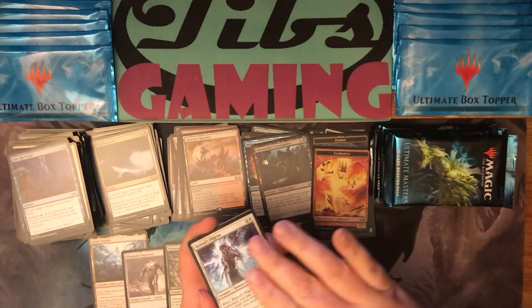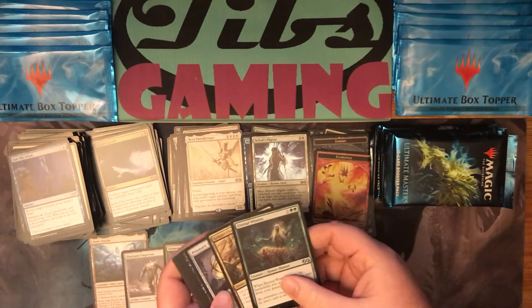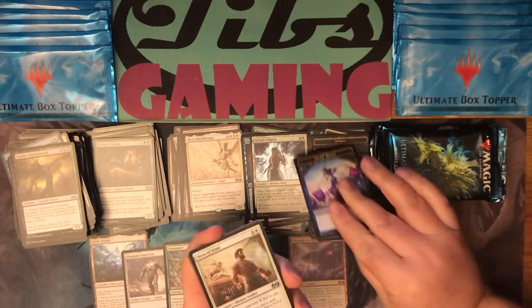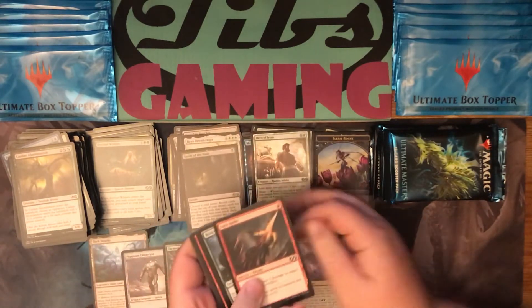Foil Heliod's Pilgrim and Rhea Dawnbringer. Eternal Witness. Foil Hero of Eroas and Spoils of the Vault. Lava Spike.